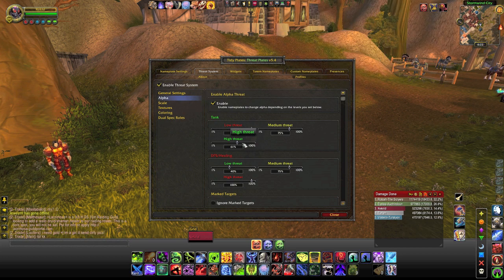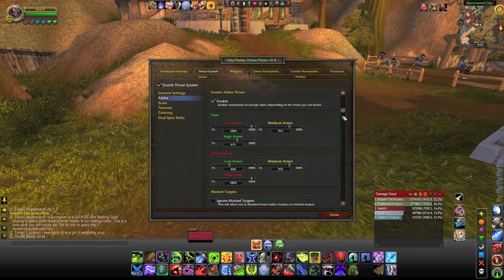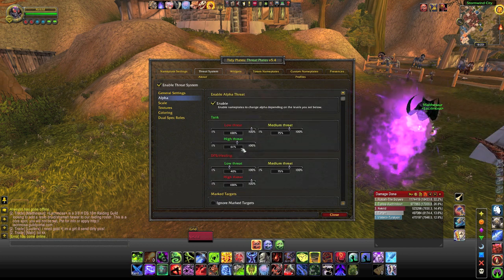However, if you're losing threat on a target and you're failing as a tank, these are going to start lighting up for you so you know you need to go do something about that. Similarly, all of that's reversed if you're in a DPS role. If you don't have threat, they pretty much disappear. But if you've got a mob chasing you, it's going to be in bright red, so you're very well aware of it.